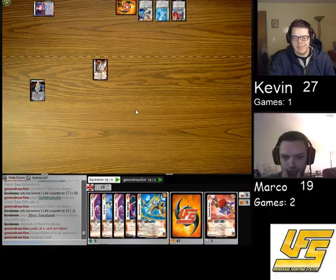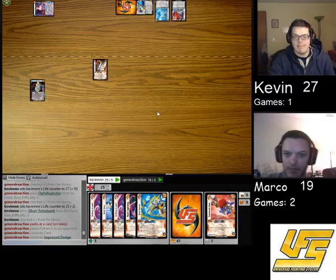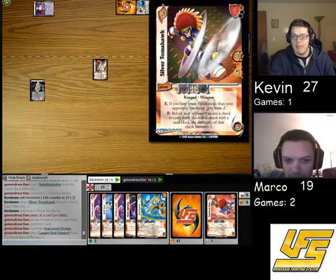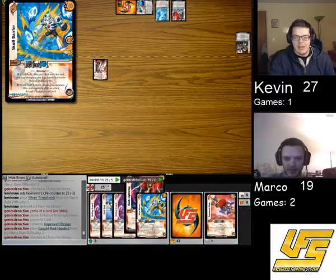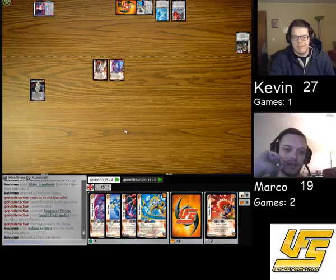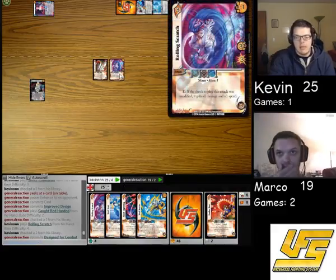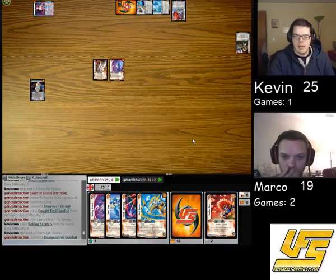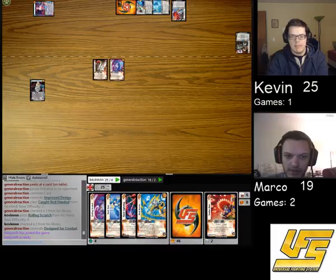1 and... let's go with 2. You're an enhance. Pass. Blocks. So my difficulty is a 5, right, with the R on that card? If you're blocking a mid-block. Oh, okay, so I just need a 3. Yep. Improved Design is the deck. I pass. So I take 0. Rolling Scratch. Stun 1. Boop. Pass. Give it some stats. Pass. 4 mid-4. I probably can't block that, so I'll take 4. 15.